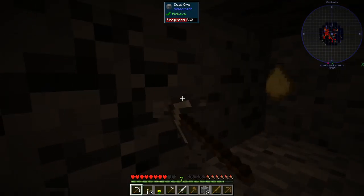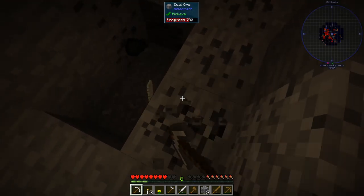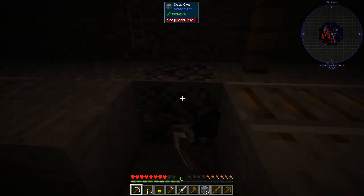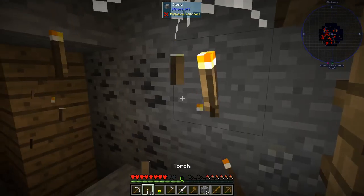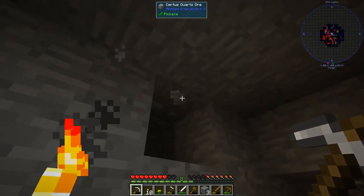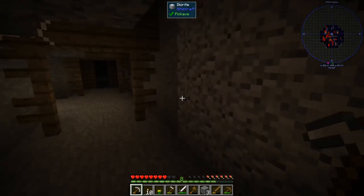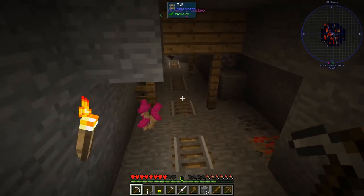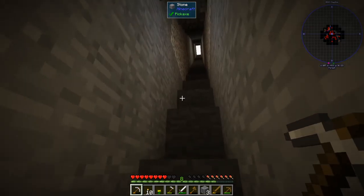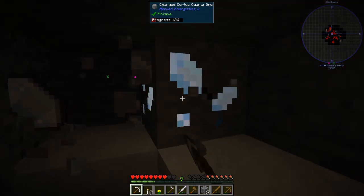Let's put that there. Apparently that makes a grass sound when you jump on it. There's more Certus Quartz down here — it was actually up here. Let's see if I can find it. Here it is. And we'll grab that copper. I don't think I have any inventory space for it, though. There are Charged Quartz.